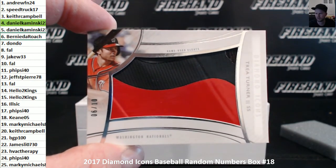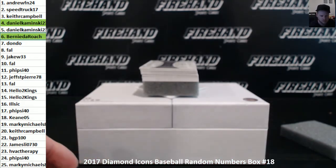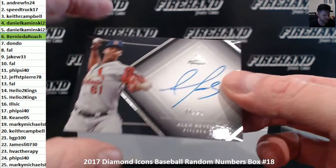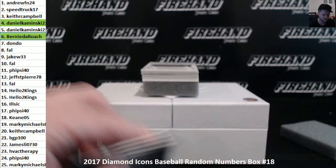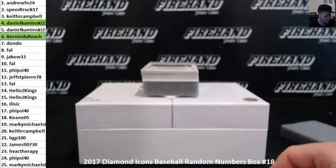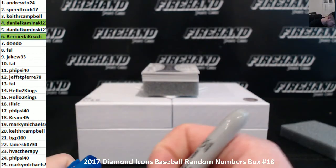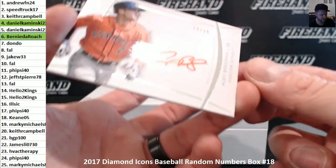In the third, good luck. Alex Reyes autograph, six of 25 — Hernita Roach again. Jason Varitek, six of 25. Oh boy. Bernier DeRoche, 3 of 4 cards. Alex Bregman, 24 of 25.